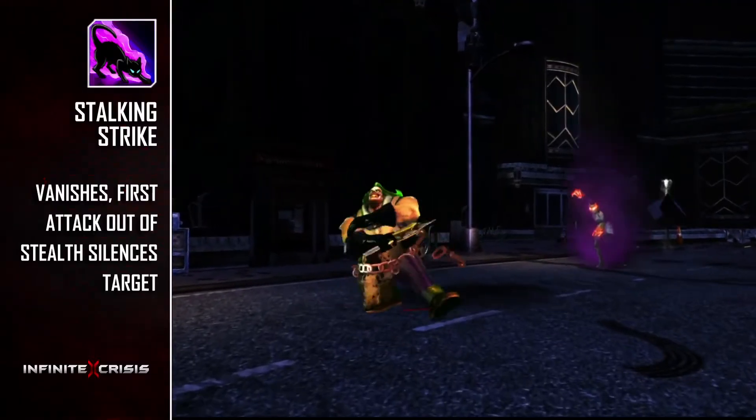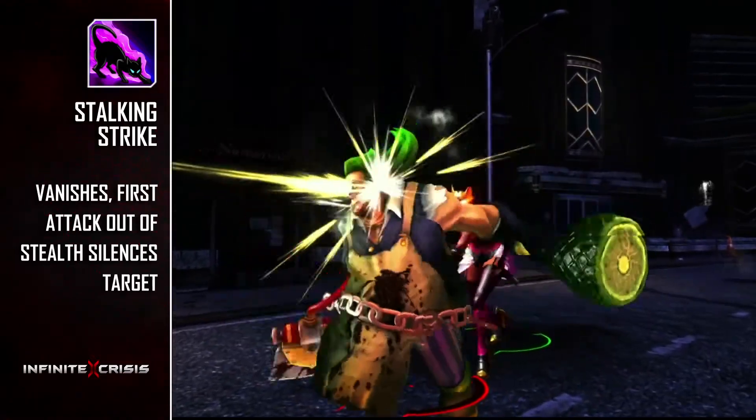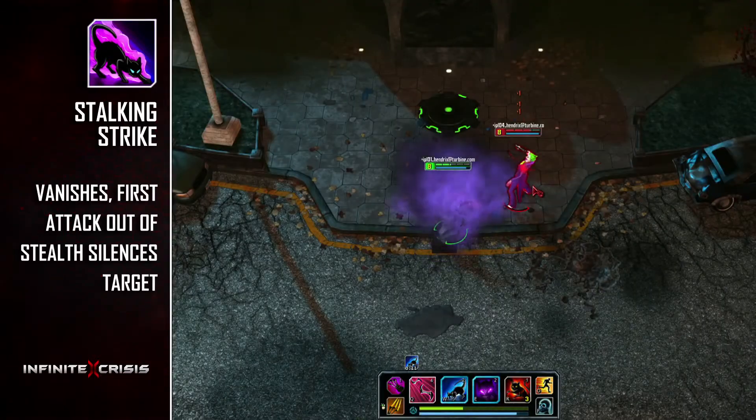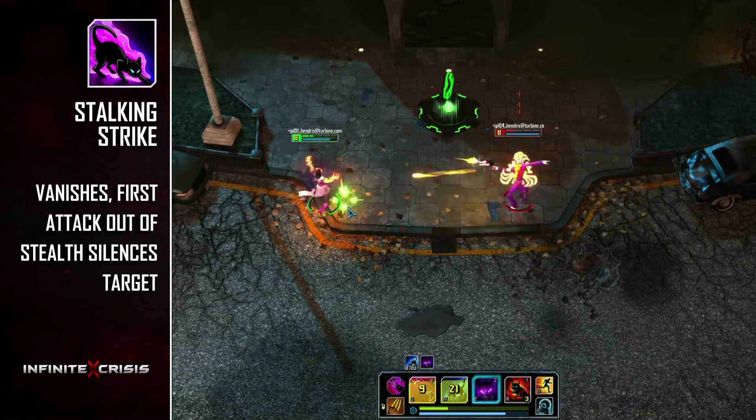Stalking Strike is Catwoman's W. This skill enables Catwoman to stealth for an extended period of time. In addition, her next basic attack or Steam-Powered Claws attack will drain everyone it strikes and give Gaslight Catwoman bonus attack speed for a few seconds.